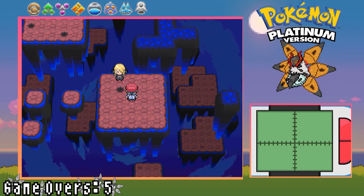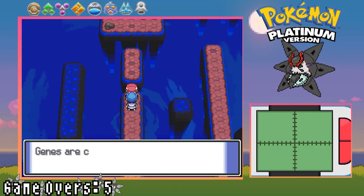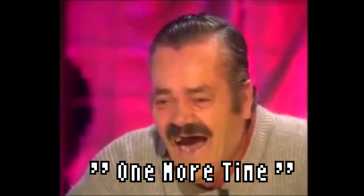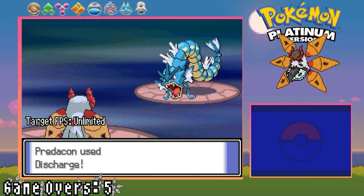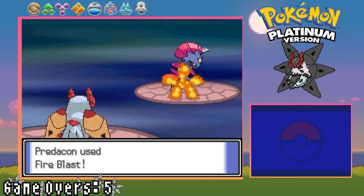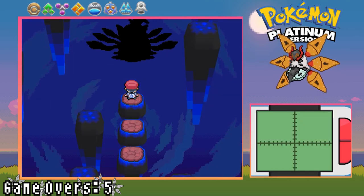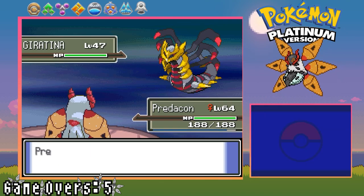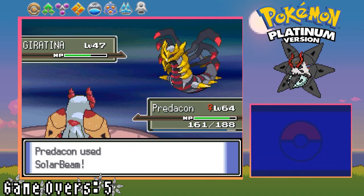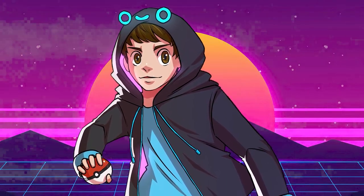I head for the Distortion World, move through it with puzzles scattered in the middle, and finally reach Cyrus. After a chat with Cynthia, I engage in battle: Discharge takes down Houndoom in two moves, I one-shot Gyarados with Discharge, KO Honchkrow too, melt Weavile with Fire Blast, and finish Crobat with Discharge. Then I head to encounter Giratina and, just for a bit of enjoyment, battle and defeat it. Solar Beam worked nicely, with RNG blessing me a crit on the second move.